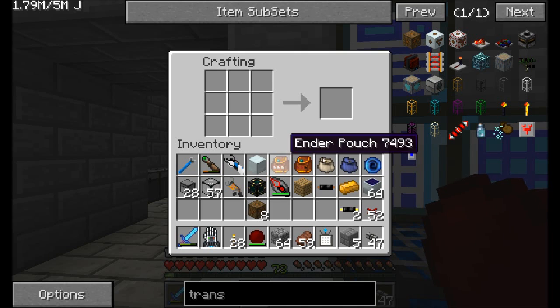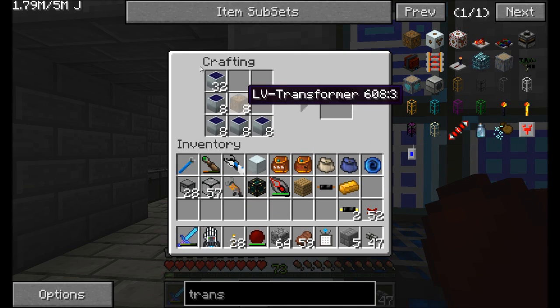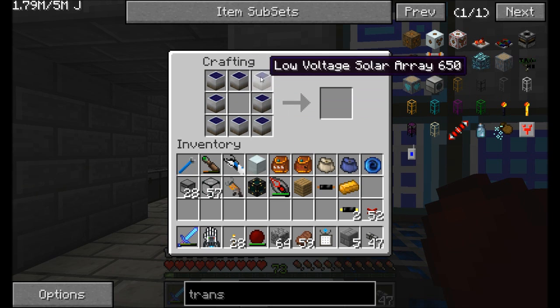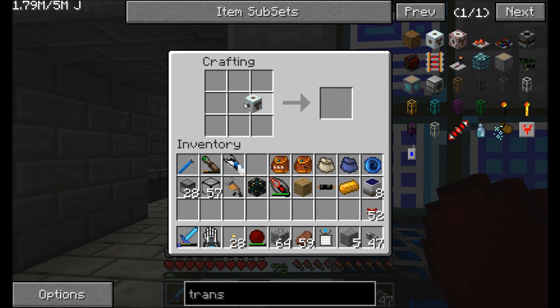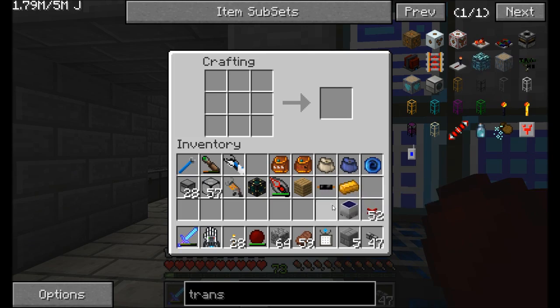64 solar panels down. And while I was waiting for that to craft, I went ahead and made myself eight LV transformers — that nets us eight low voltage solar arrays, which is 8 EU per tick. Then I've got to make myself an MV transformer. Got all the components and we can just set that all up around like so. Boom — medium voltage solar array. Nice.